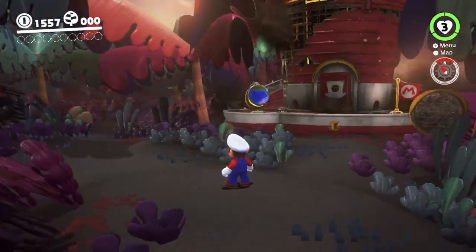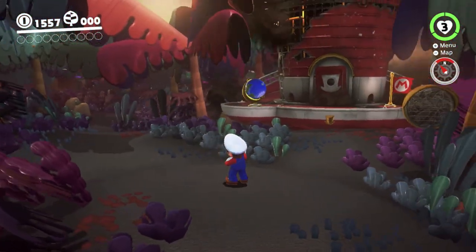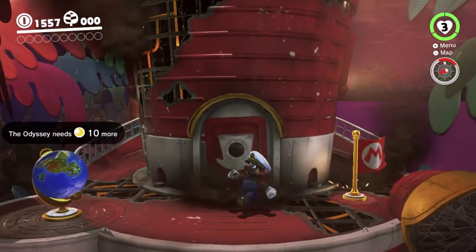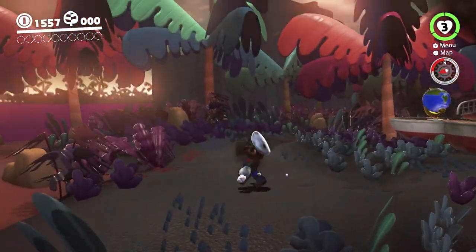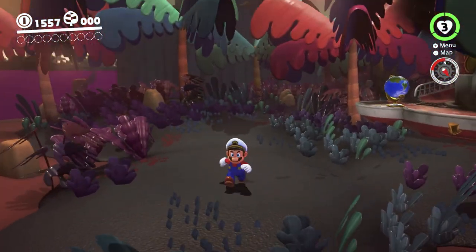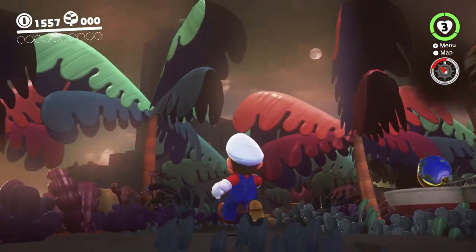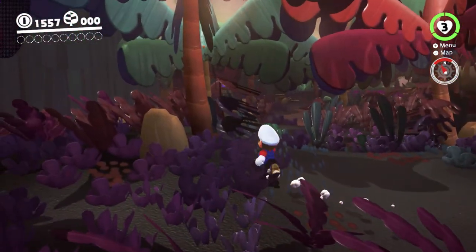Hey there everyone, this is Danielle conducting another Super Mario Odyssey experiment. We're in the Lost Kingdom and the Odyssey has been wrecked, and we need to get 10 Power Moons to fix it. Also, Mario is covered in sweat right now. What we're going to try to do is get through this kingdom without Cappy ever being stolen by Klepto. So basically we're going to do a technique called Klepto Skip, and we're going to try to make our way up and get all the Moons we need without going over where Klepto is activated.